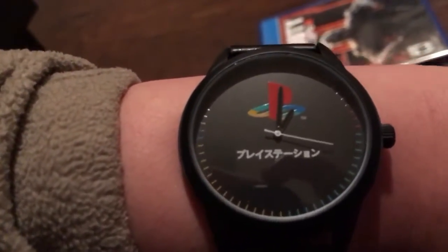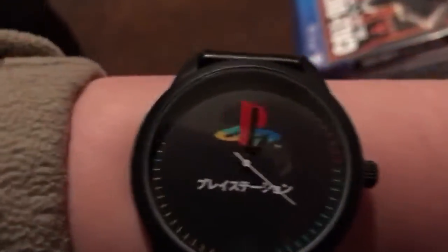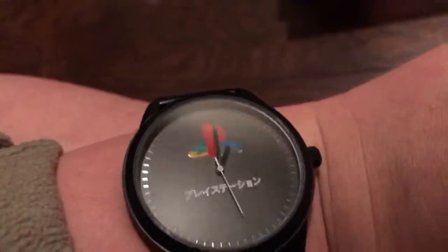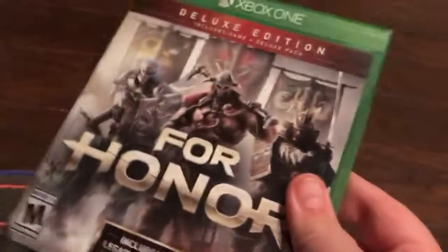And I got this PlayStation watch right here — it looks really cool. It has leather and has a PlayStation symbol. It doesn't have any numbers though, but I just have to get used to it. And I also pre-ordered the Injustice 2 Ultimate Edition. The reason why I got the Ultimate Edition, which is $100, is because it comes out three days before my birthday — it comes out May 16th and my birthday is May 19th — so it could be a little early birthday present for me.